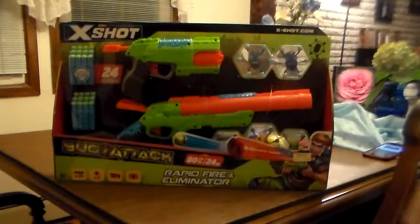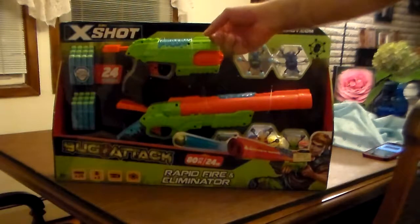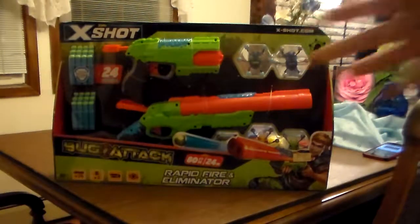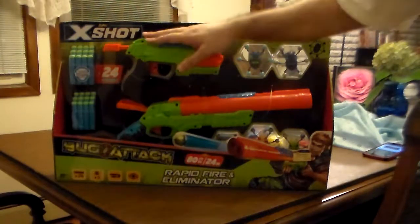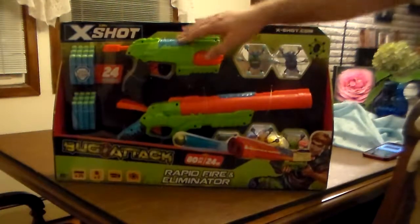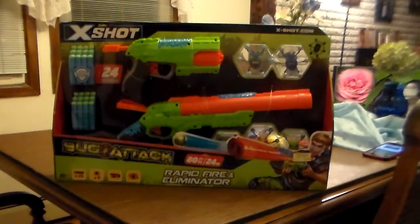The Eliminator is a new kind of weapon for me. The Rabidfire is — I think the Barrel Breaker is a spinning one, so it's basically a re-chassis of the Reflex Revolver, but with the Bug Attack color scheme and the goo, and also instead of cans, they come with bugs that you can throw at the wall and let them crawl down.